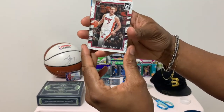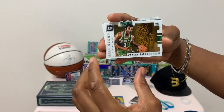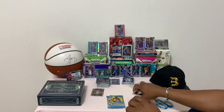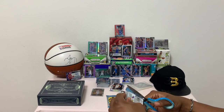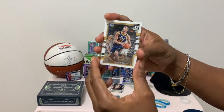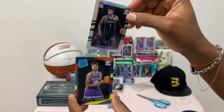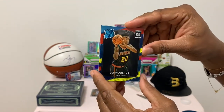We got Mr. Dragic base. Oscar Robertson. Hawkins. Ruben Nembhard. Another prism right here — prism of D'Angelo Russell. Frank Mason III rated rookie. And rated rookie John Collins.